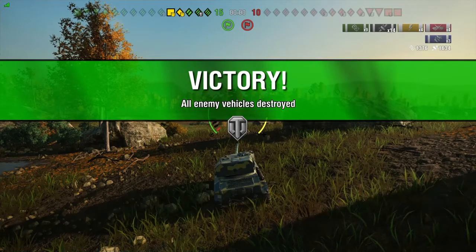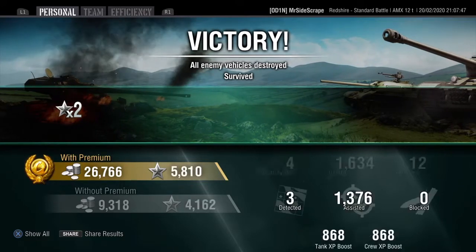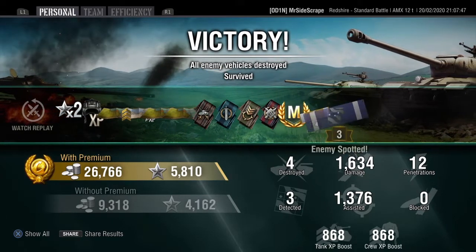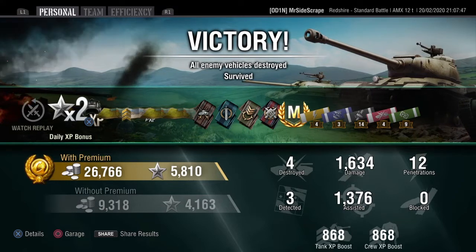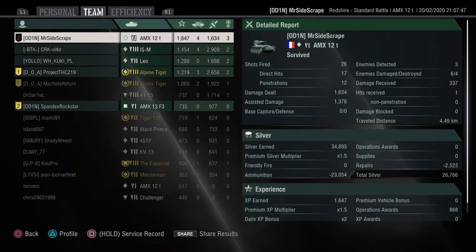Not the craziest game result-wise, but two tiers down in a class of tank I'm not too comfortable with at the moment — I'm trying to get better. That's a good game, I think: 26,000 silver, 1,600 damage, 1,300 assistance, and four kills. I tried to use my mobility, camo, relocation, moving from one side of the map to the other — just using all my tank's strengths. And you'll see in the post-game results that my decision to keep the Leo alive was a good decision, because he did 1,700 damage and also got around 2,000 assistance. I just made the right choice in trying to help him as best I could.